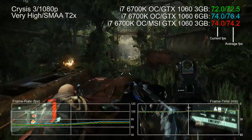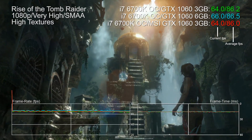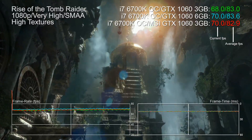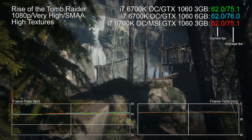When we factor that into the equation, the full fat 1060 only has a 2% advantage. And there will be scenarios where the shader count differential makes no real impact whatsoever — like in Rise of the Tomb Raider, where whether we're running at reference clocks or with the MSI overclock, the overall frame rate average is the same. The 6 gig GTX 1060 only offers an additional 1% of performance.